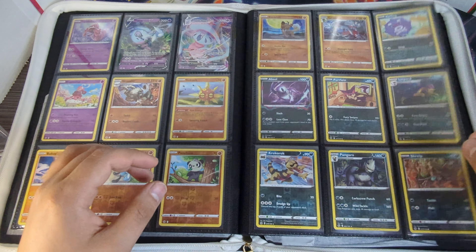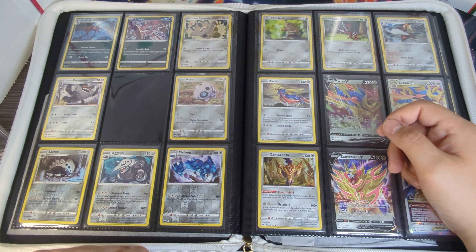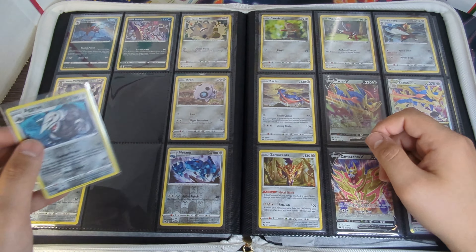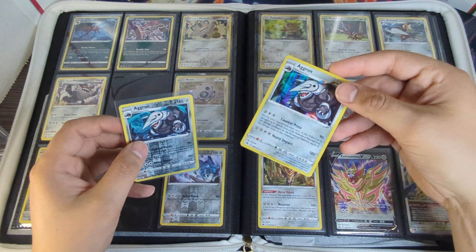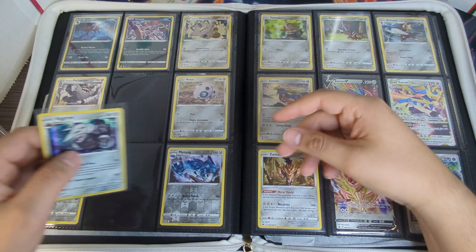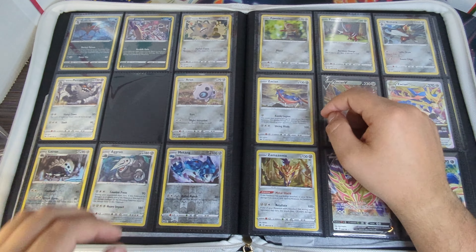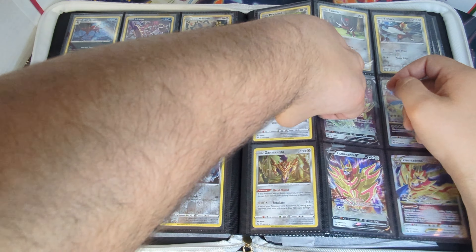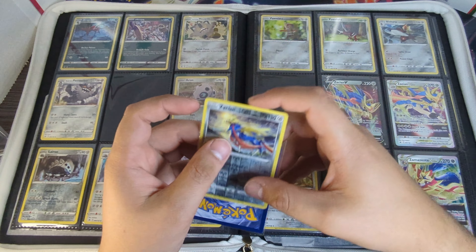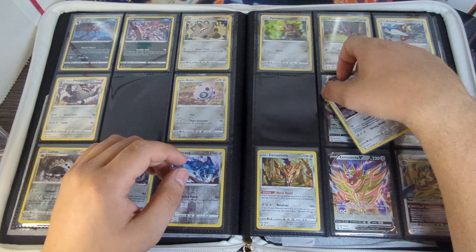I did a video like this with some Wizards of the Coast sets — I had binders for Base Set, Jungle, Fossil, Base Set 2, Team Rocket, Gym Challenge, and Gym Heroes. I think you guys enjoyed that — it got around 200 views, which I was happy with. So I figured we'd do the same with this set. I want to know what set you guys think I should do next.